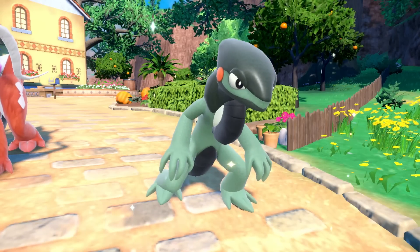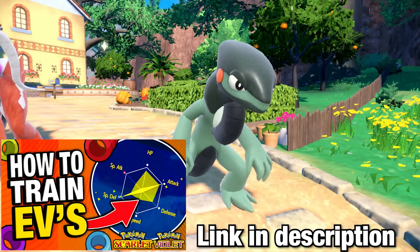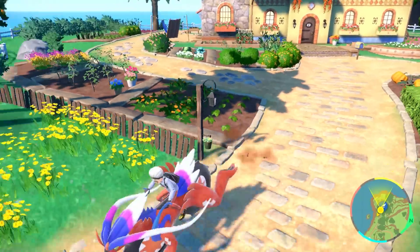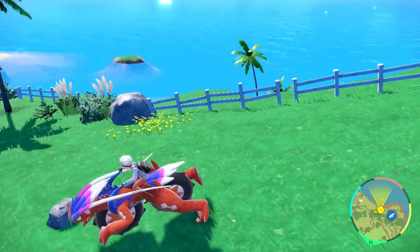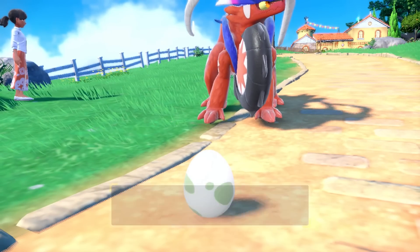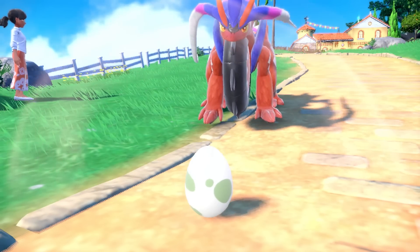You can also use power items — mentioned in my EV video — to pass down specific IVs. For example, the Power Anklet will pass down a Speed IV. This is a strategy competitive players have used for generations to build their teams, though there are easier ways to do it in this generation for certain Pokemon.